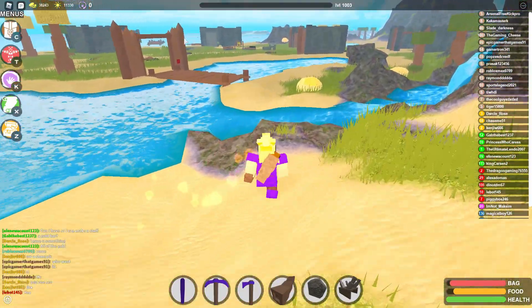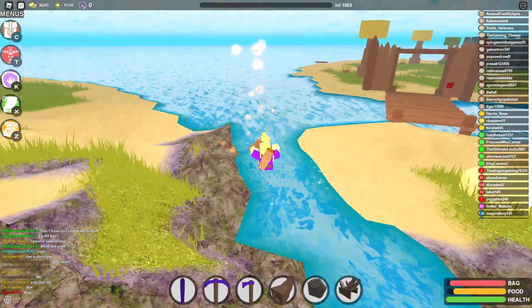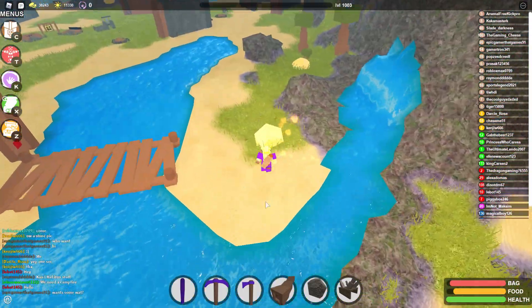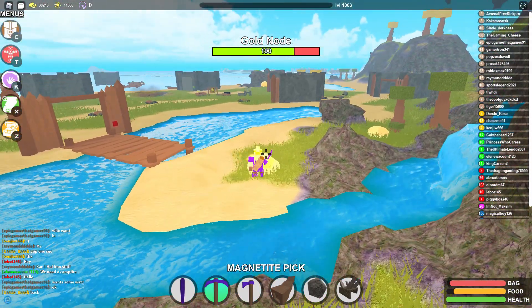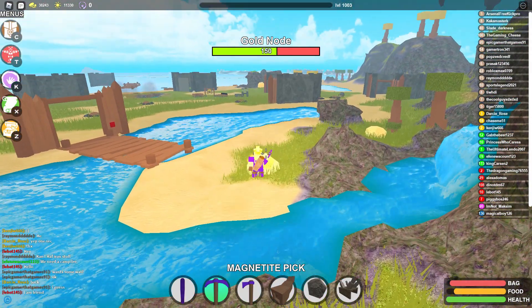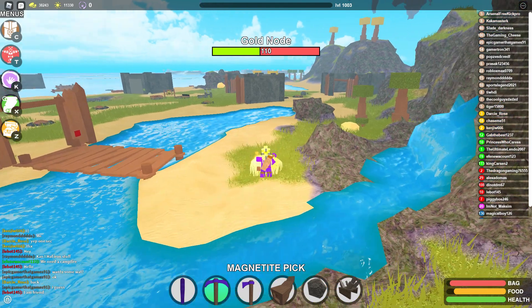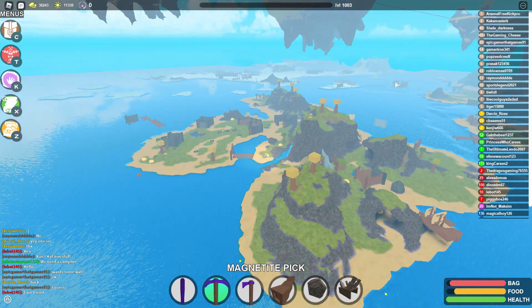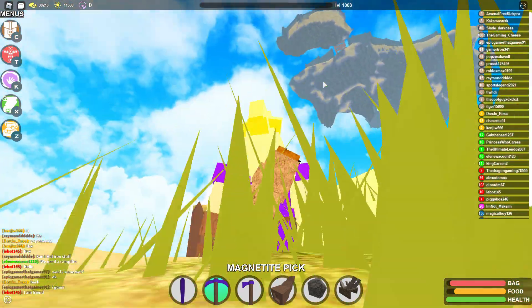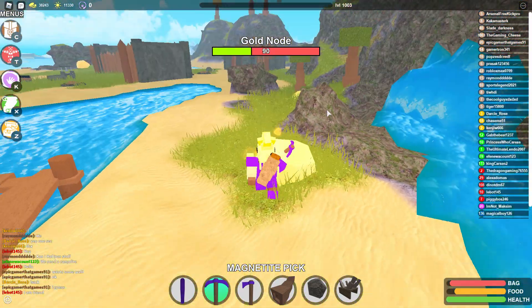So basically guys, what you're going to want to do is you're going to want to come here because this is a great spot. It's got a lot of gold nodes here. You might be able to see where I'm going with this. You're going to want to come to this location. The floating island is over there, ice is there — it's basically right underneath the third island.